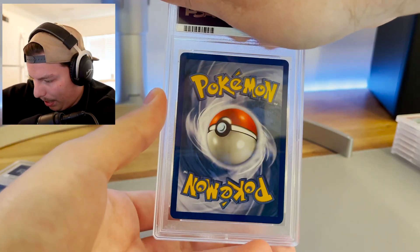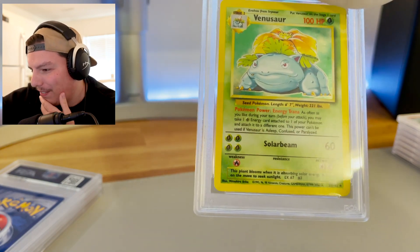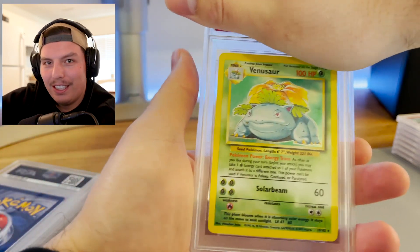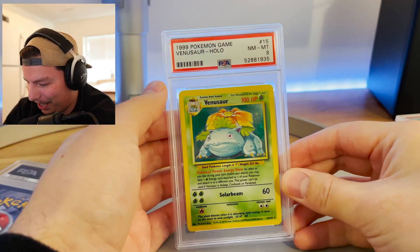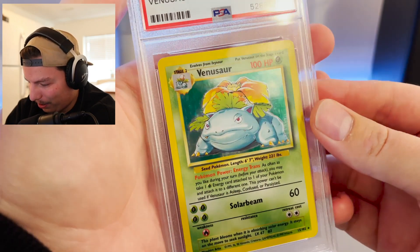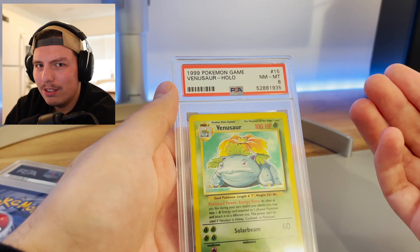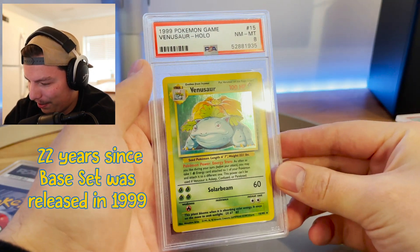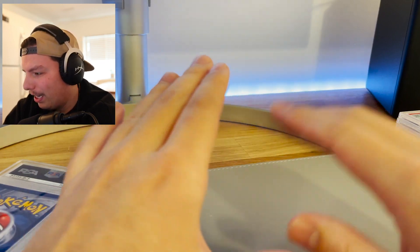Let's see what this one is. Venusaur! Venusaur is one of my favorite Pokemon. I've come to the conclusion I really like Venusaur — I feel like he's underrated. This card's so iconic. And we got an eight! That is amazing. We're pulling bangers right now! I thought there was a lot of scratching on the holo, but an eight is solid for cards I had in a binder for what's been 25 years. Wow, an eight! This is probably my favorite PSA return ever.